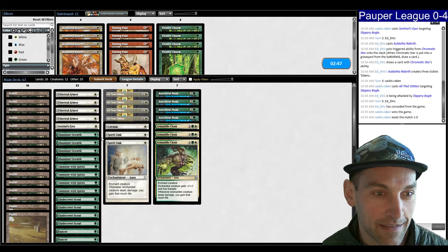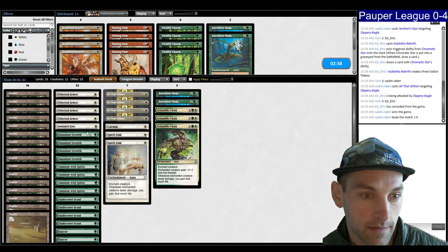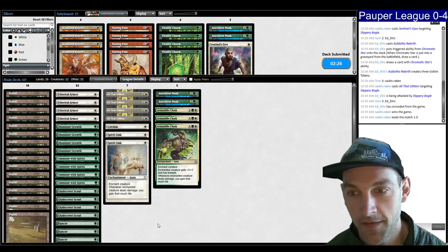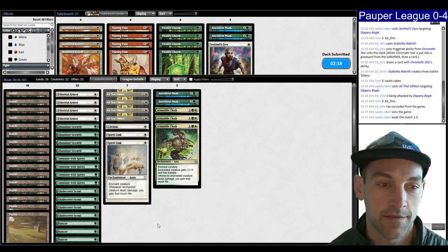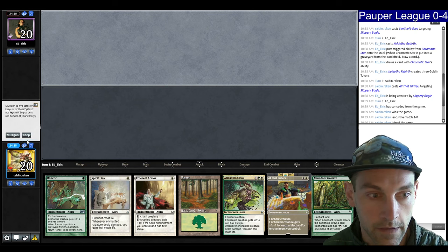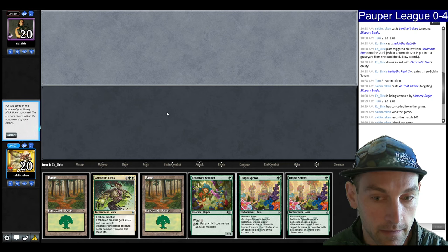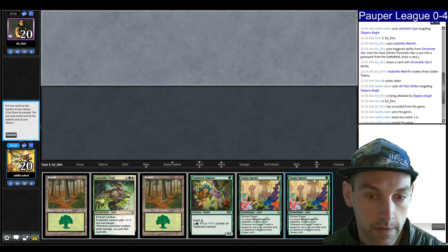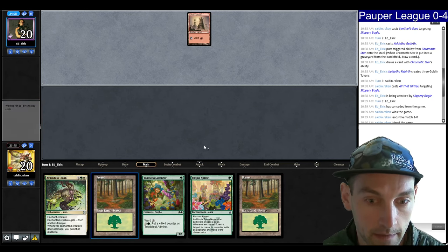We want the Spirit Lynx and the Lifelink, and maybe get rid of Sentinel's Eyes. Let's cut some number of Mask and the Sentinel's Eyes. I think we want to just be lean — Sentinel's Eyes is generally bad, it's only a one-of. We have no creature, so we Mulligan. No creature again. We have a creature — let's keep this. Put back this land and this land. We'll go land, Sprawl on green, turn two Sprawl on white. Or we can put back this Sprawl.